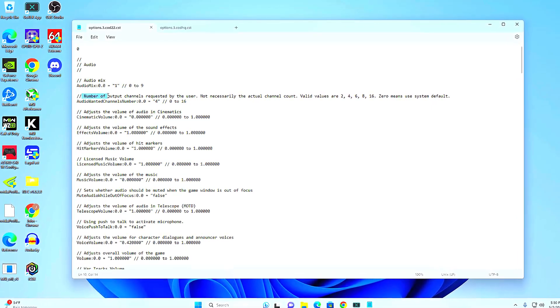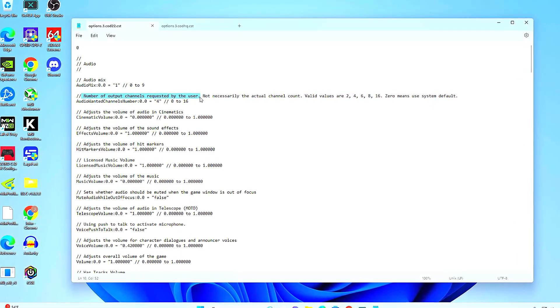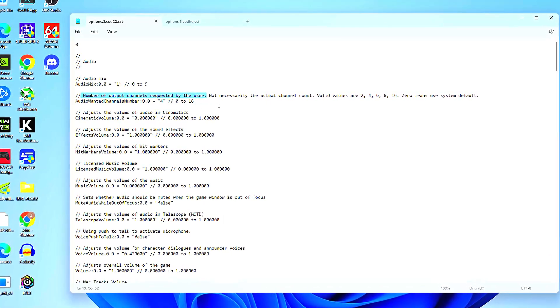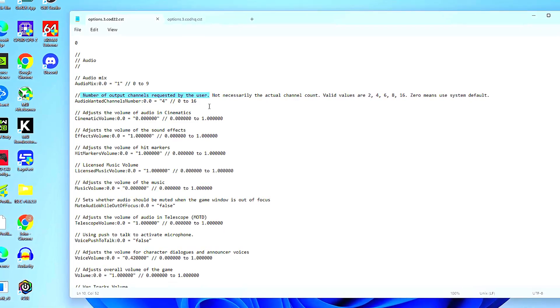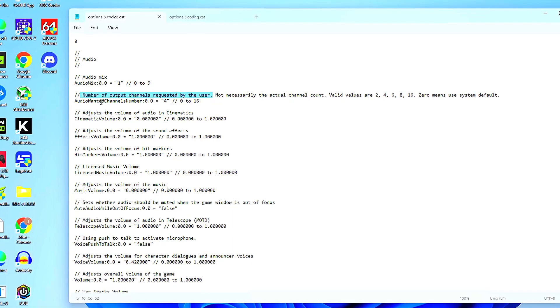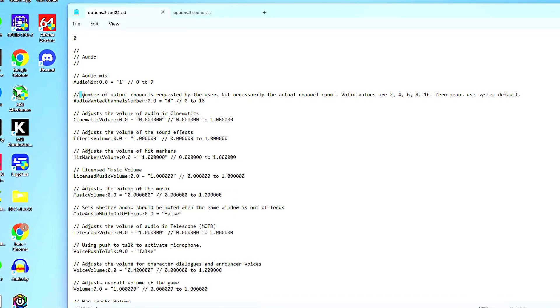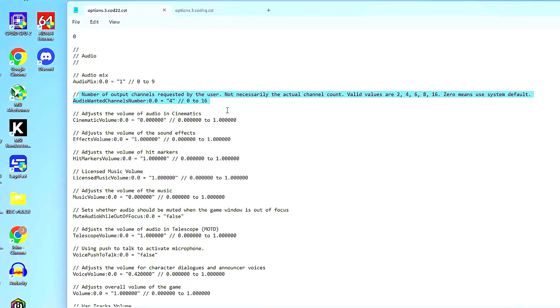Right below where it says Audio Mix is the setting we're talking about today: 'number of output channels requested by the user.' I'm not a sound engineer, but the way I understand it is this setting allows you to change how the audio is outputted by the game, giving you the ability to change how many channels carry different sounds to your headset. In theory, each separate sound could have its own channel — gunshots get a channel, airstrikes get a channel, voice alerts get a channel, footsteps get a channel — as opposed to everything coming in blended together like one big blur.